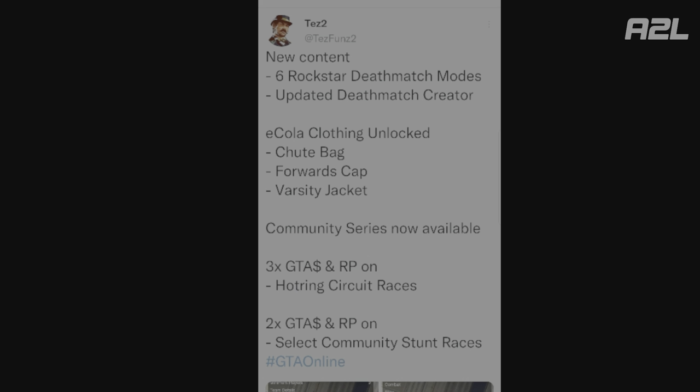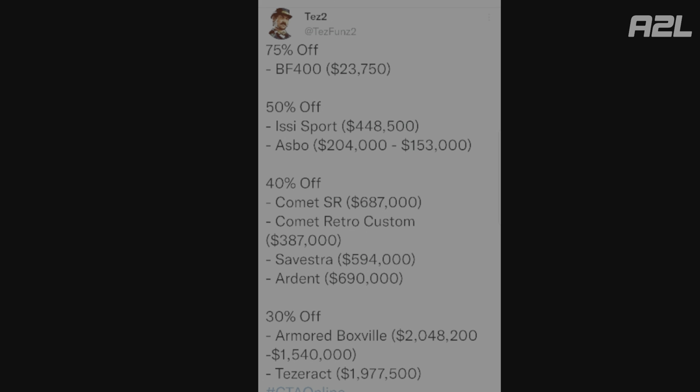Here's the full event week rundown: updated death match creator, Ecola clothing unlock, chute bag, Forwards cap, and varsity jacket by logging in. Community Series is now available. Three times GTA RP and Hotring Races, two times on select Community Creator races. 75% off the BF400 dirt bike, 50% off the SE Sport and the Asbo, 40% off the Comet SR, Comet Retro Custom, Sylvester, and Ardent. 30% off the Armored Boxville and Tesseract. And again — no new car.